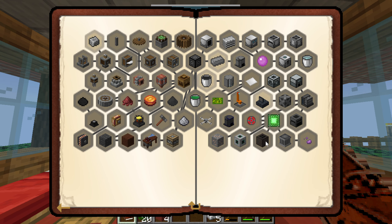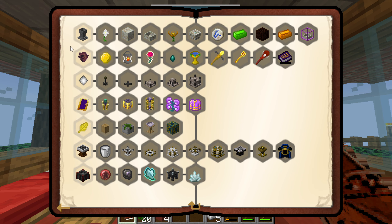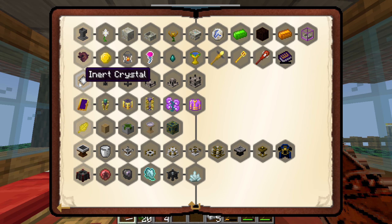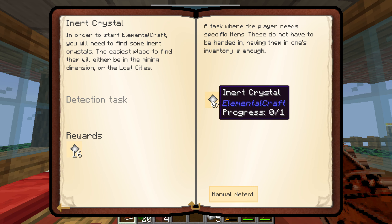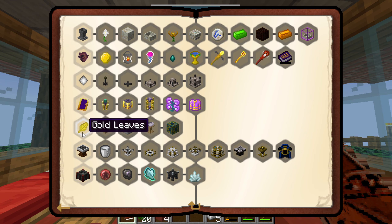We didn't really take a look at the other quests last episode. As you can see we have mods like Industrial Foregoing, new Minecraft compact machines, Mekanism, Immersive Engineering, and Create is a big one. We also have magic progression, so there's Botania, Pedestals, and Reliquary.